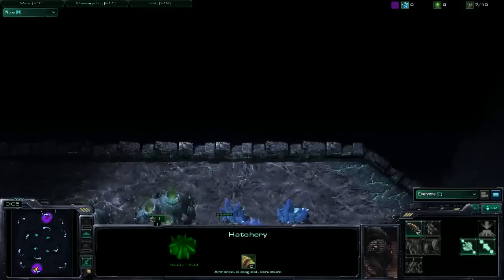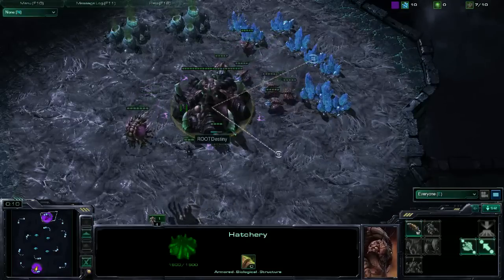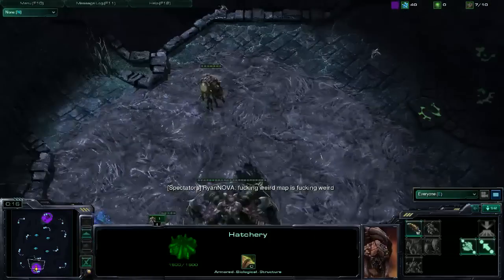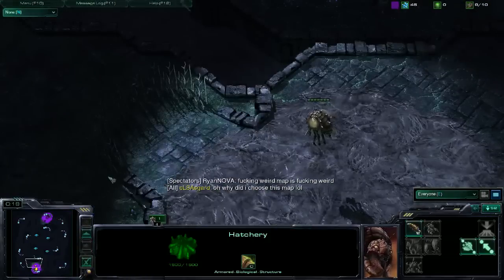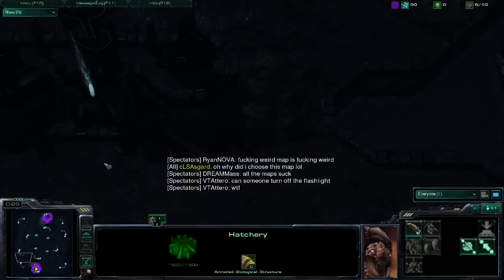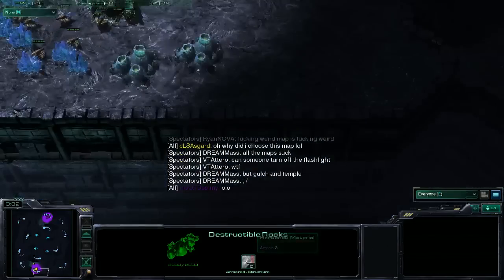Wow, this map is weird colors. It's like dark. Destiny's purple kind of blends in with the map. Thank you for that, Ryan. Please don't curse on my stream. Pretty BM. We'll have to block communication with Ryan Russia after this.